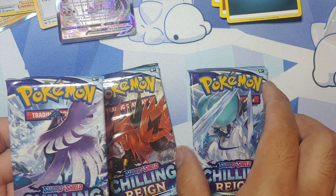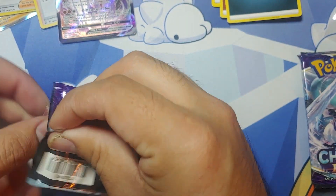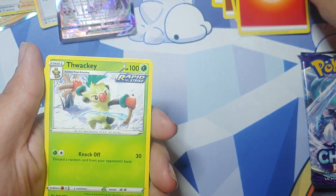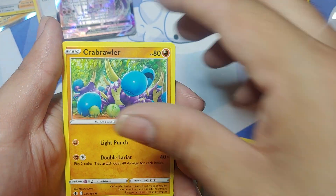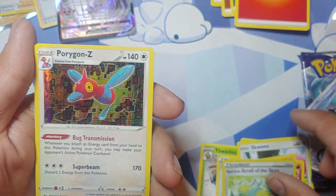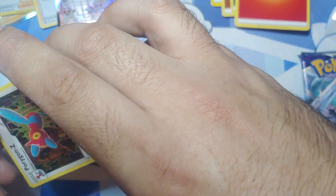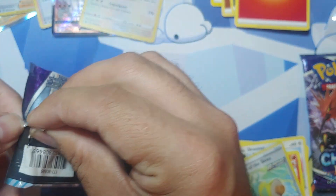But now we got three Chilling Reign packs to finish it off — let's get going on those. I've done quite a bit of Chilling Reign opens. I'm excited to get into this one, let's see if I can pull anything cool. So we got a Thwackey, Fire Crystal, Hatrem, Ladyba, Scovillain, Crabrawler, Grookey, Scorbunny. Reverse holo is a Rapid Strike Scroll of the Skies, and the rare goes to a holo Porygon. That's pretty cool — I like that artwork. It's cool. I'm just going to sleeve it up nice, even though it's just a holo. But I like sleeving up my holos, even reverse holos.